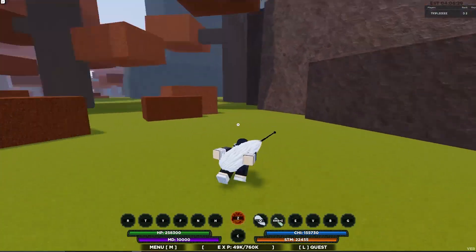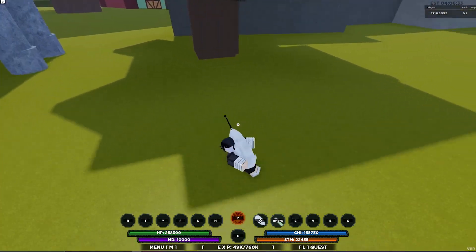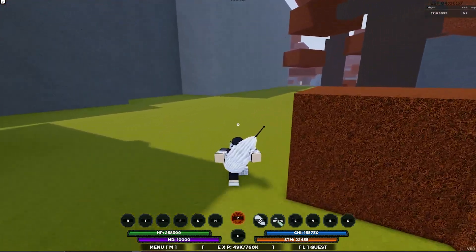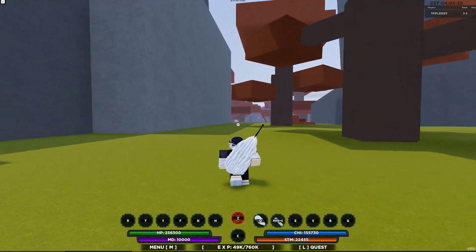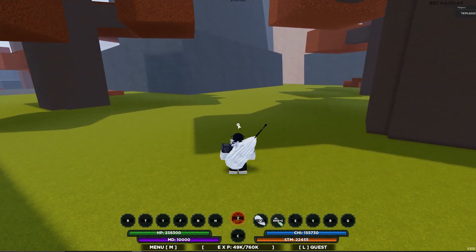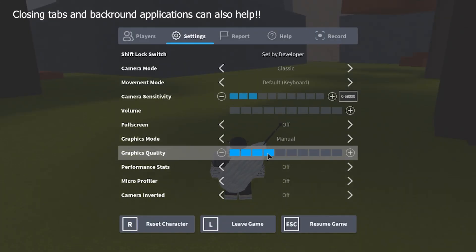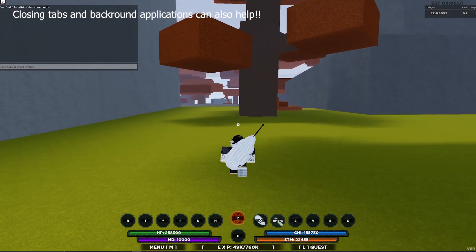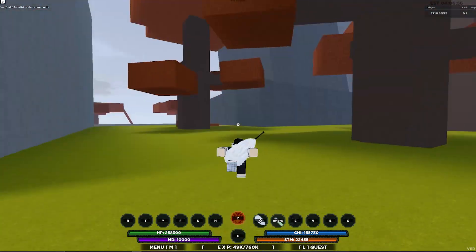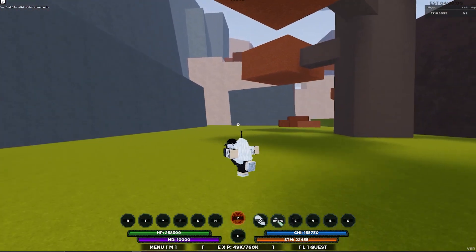First, so you guys can see, I have good shadows right now and my graphics are looking good. To reduce lag, if you're playing on a not-so-great PC, go to Settings, go to Graphics Mode, make sure it's on Manual, and then bump it all the way down to the lowest setting. The shadows and rocks will look different, but this is really gonna help your FPS and reduce lag in general.